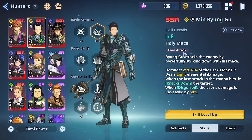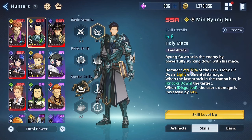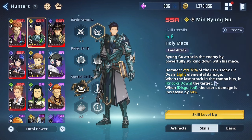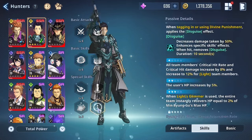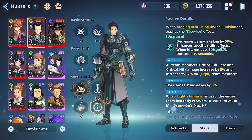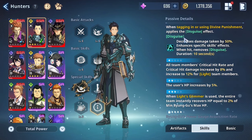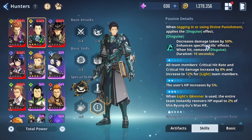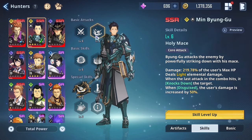His core attack is Holy Mace — he attacks the enemy by powerfully striking down with his mace, dealing 219 percent of the user's max HP as damage and dealing light elemental damage. When the last attack in the combo hits, he knocks down the target. When Disguised, his damage is increased by 50 percent. Disguise basically decreases damage taken by 50 percent and enhances specific skill effects, but once you get hit you lose the buff. It lasts 10 seconds.